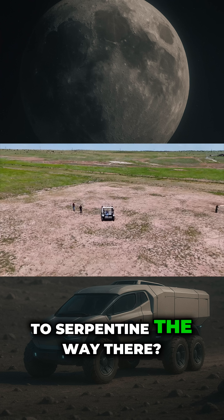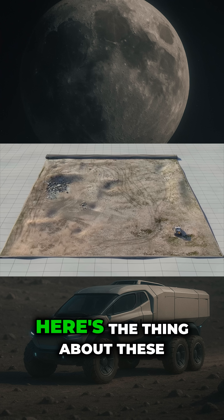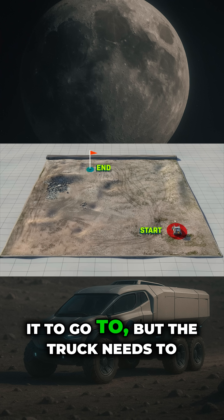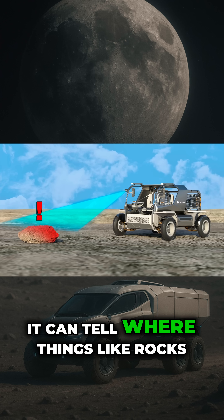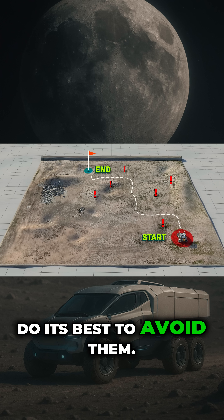Did you ask it to serpentine the way there? I asked it to avoid obstacles! Here's the thing about these instructions — you tell it the point that you want it to go to, but the truck needs to figure out how to best get to that spot. It can tell where things like rocks and craters are, and then needs to do its best to avoid them.